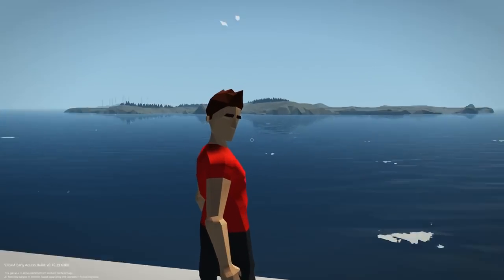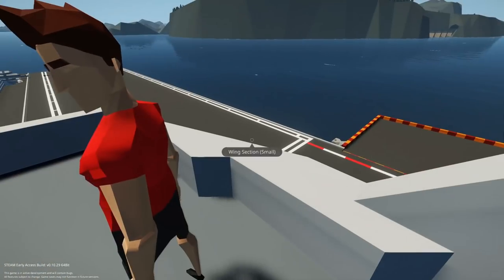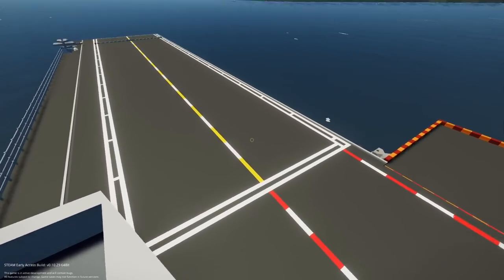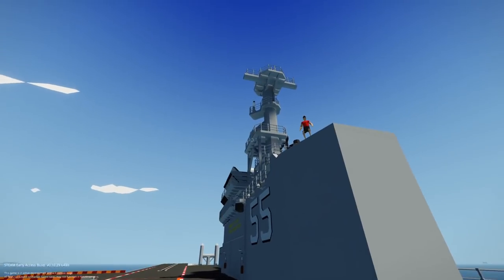Today we're playing with an aircraft carrier called the Mountain Hood. Who's this actually by? This is Rootin' Tootin' Cowboy's building. One of my favorite names on the workshop. This is surprisingly not laggy.